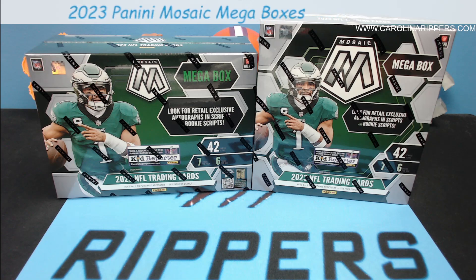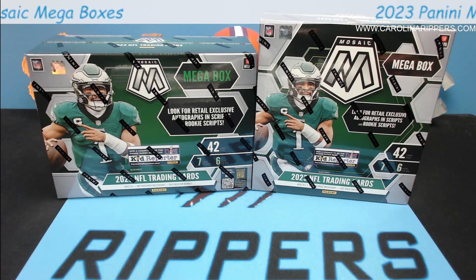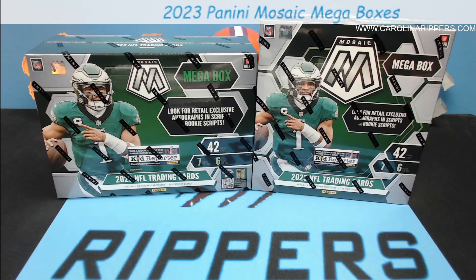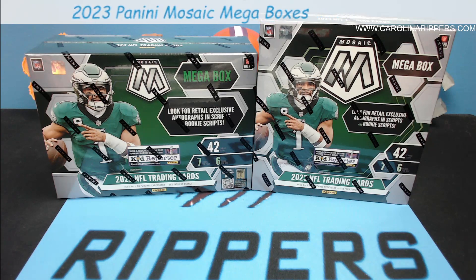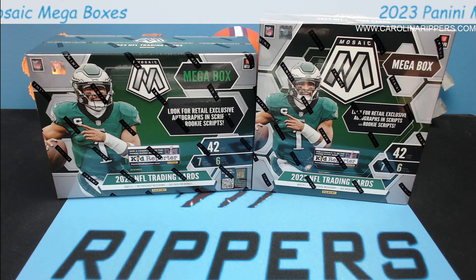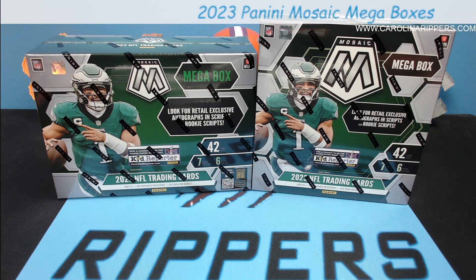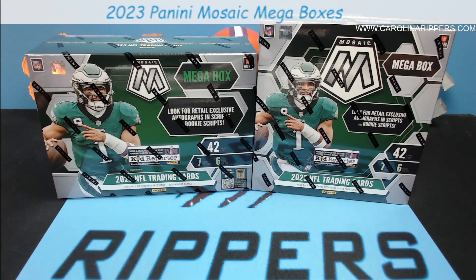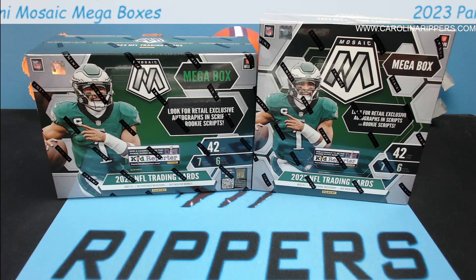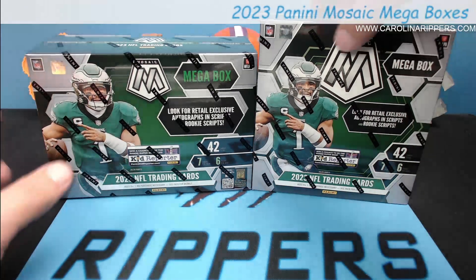The box shapes are different — that's the very first thing. The mega box is green on one and white on the other. The Mosaic logo is a lot bigger on the Target box, like all the way behind the player's head. So those are the big visual differences between the two.